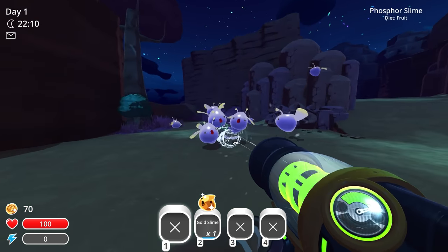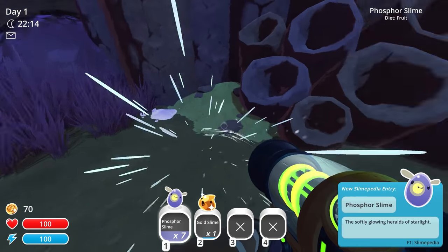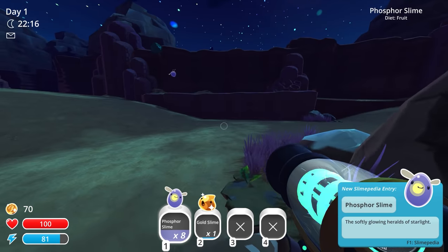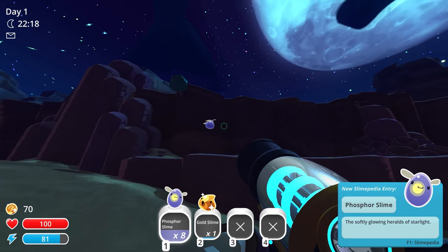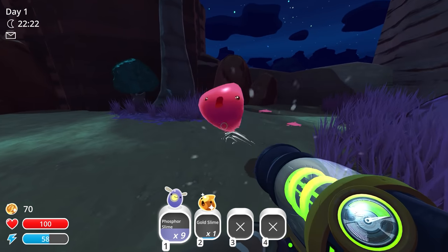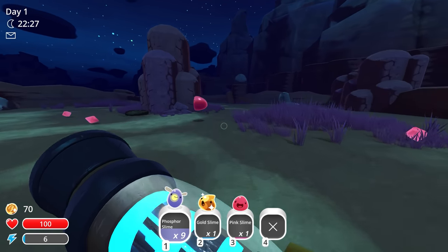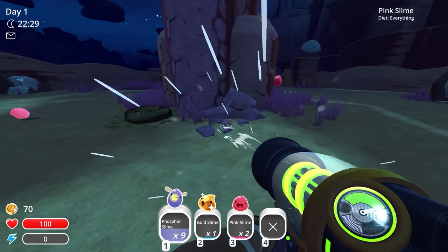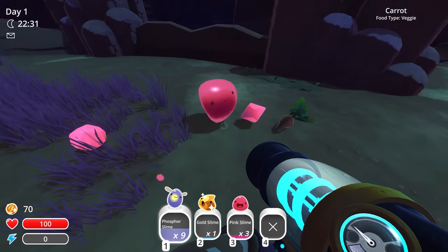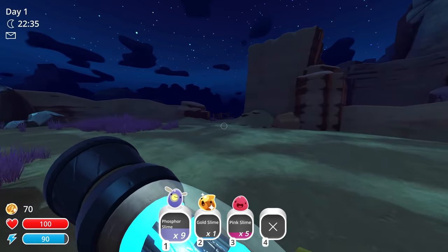Phosphorus slimes! That's what they were called — I don't know why I couldn't remember their name. Let's grab these guys. If we want to have a corral for these guys we need to have shade or whatever for the corral, which is going to be a little bit more expensive, so I don't want to do that just yet. Otherwise they'll just disappear in the morning time. Just grab a bunch of pink slimes, a bunch of phosphor slimes, and rock slimes — we'll sell them on the market and try to get as much money as possible.